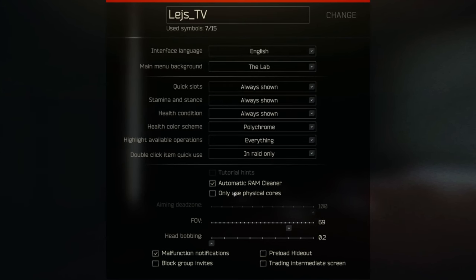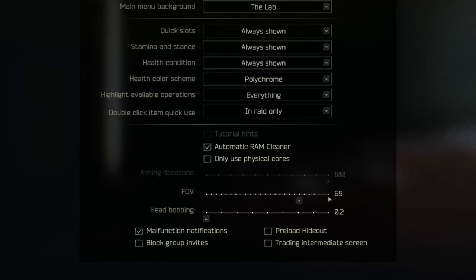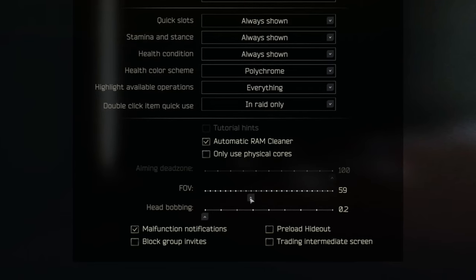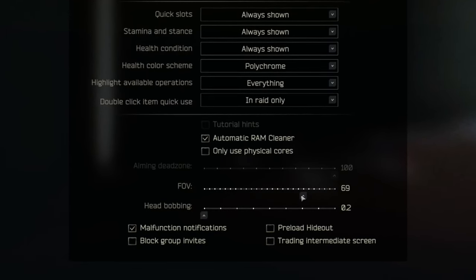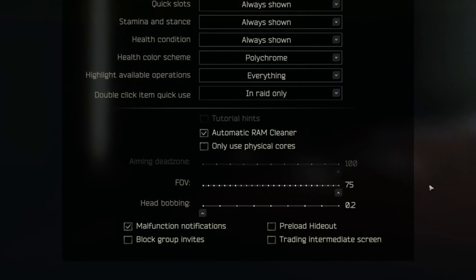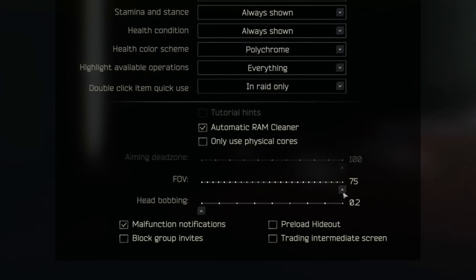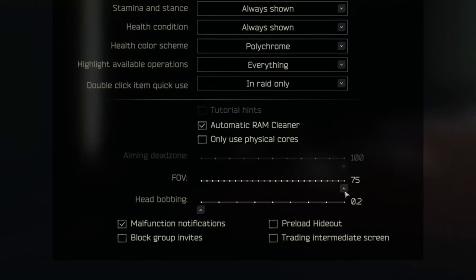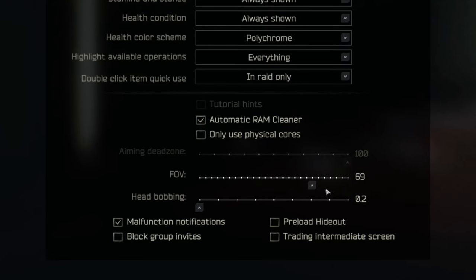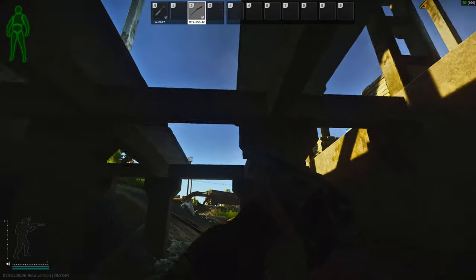I'm not sure the physical cores setting makes much of a difference honestly. The big one though is FOV — that really changes the way the game looks. I've been playing with mine on 59, but I'm trying 69 now and might even go up to 75. The reason a lot of players use a low FOV in Tarkov rather than maxing it is because visual recoil looks more severe the higher your FOV is, though your field of vision is also much better. Head bobbing — definitely set that to 0.2, you want as little head bobbing as possible.